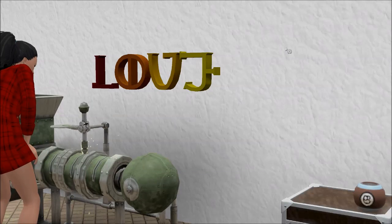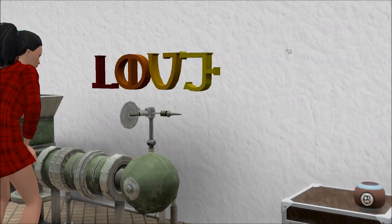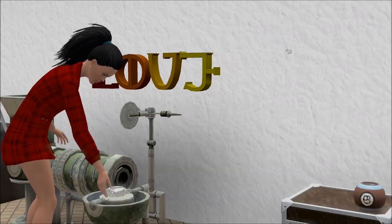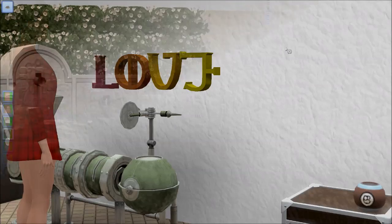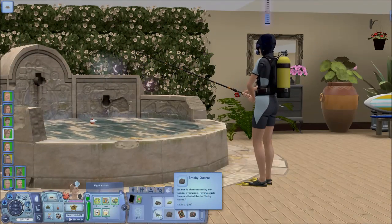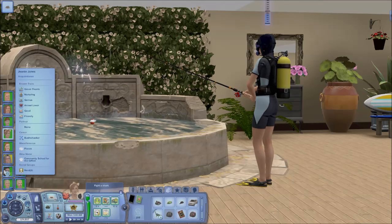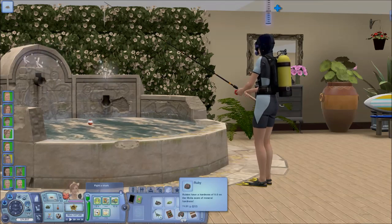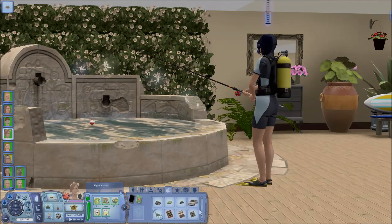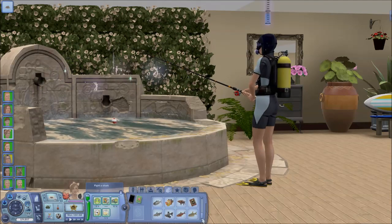That machine looks really dangerous with its sharp bits and pointy bits, but the gems do come out nice and sparkly. That's it for the gem cutting machine now. Here we've got Hayley — she's ended up back here again in her diving outfit. She must be having really bad luck when she goes diving. When I'm showing you Sims doing one thing, I've got other Sims off doing other things. I'm only showing you little bits here and there, but you get the picture of what's happening in the game.